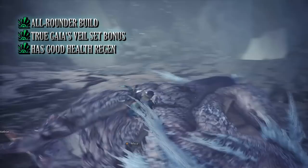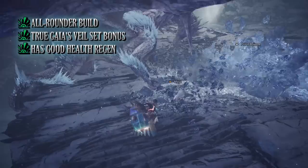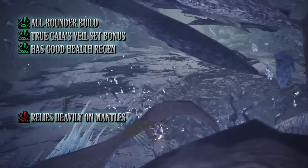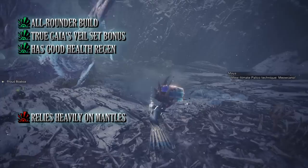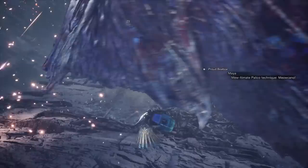Thanks to hasten recovery, the health regen augmentation, and recovery up, we can regenerate health so long as we're on the offensive — meaning we don't have to sheathe our weapon and manually drink a potion, avoiding a DPS drop. The main con is that this build relies heavily on mantles. If you're going for a time attack speedrun it won't work as well — but for Guiding Lands hunting, it is an excellent build to consider.